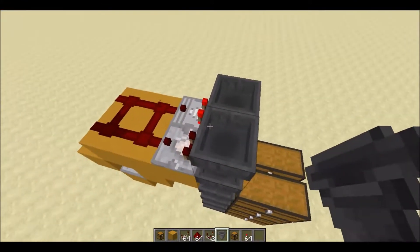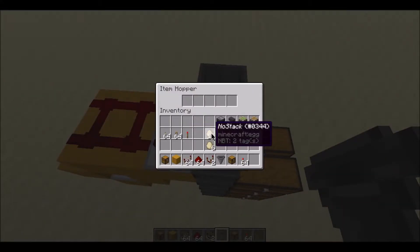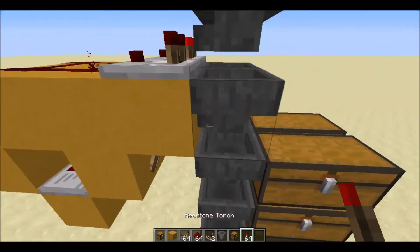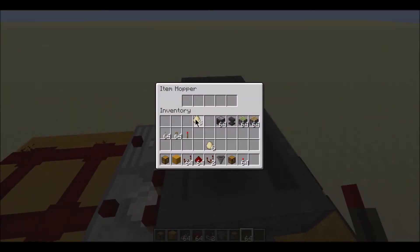Throw the item into the comparator. Inside here, grab your no-stack items - if you check my last tutorial you know how to get a ton of these. Just rename them in an anvil. I forgot the most important part - the redstone torch. So just fill slots: two, two, three - three, three, three - and two. Then let's say I want to sort redstone torches - that's how you do it.